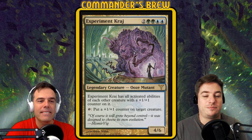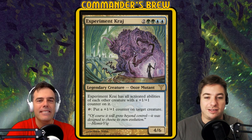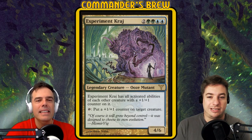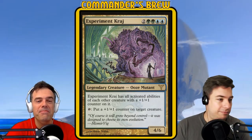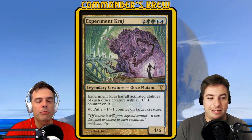This is the Simic Guild — we're going back to Ravnica. Guilds of Ravnica is coming out, so I thought I would build this week around my favorite guild, the Simic Guild, and all the crazy experiments and making of weird ooze mutants. I wonder what they were thinking when they were like, 'Let's experiment with this guy. Let's see what we can make here.'